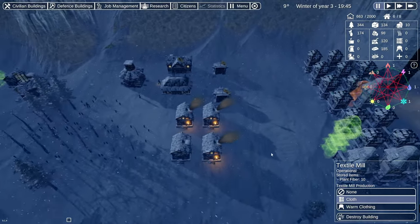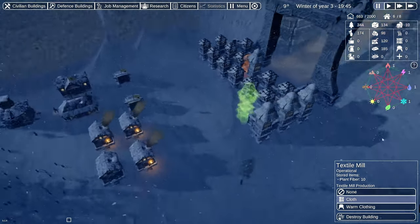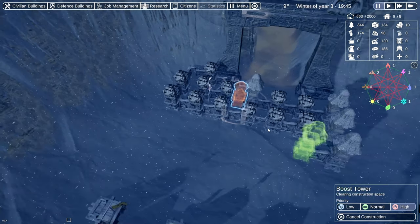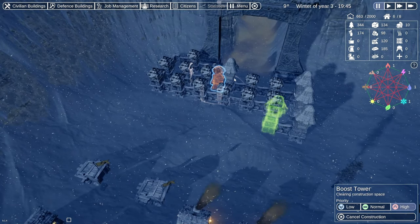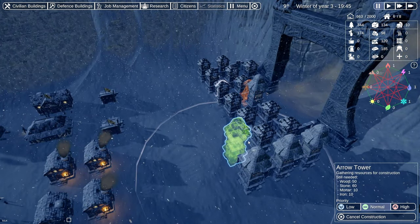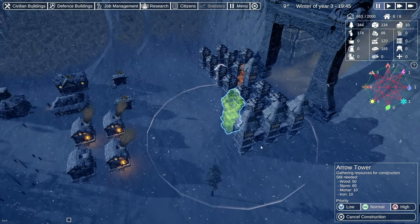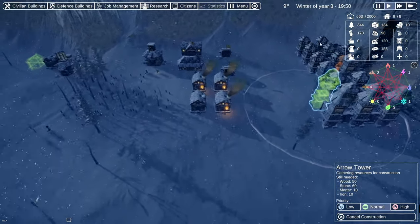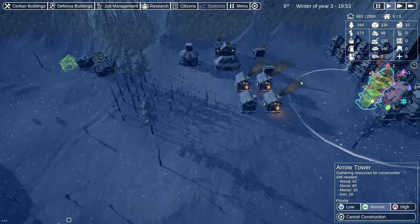We could leave the textile mill on cloth and maybe free up a worker to do that, and then we'd get our first house upgrade. We also last episode replaced our first boost tower — we'll see how that works. We've got an increasing number of large arrow towers, so let's go ahead and hit play. We don't have any attack imminent at the moment.